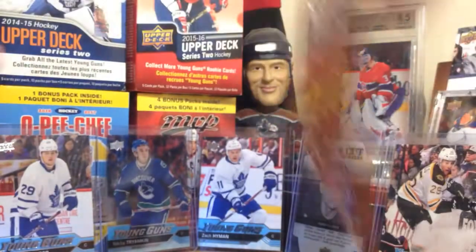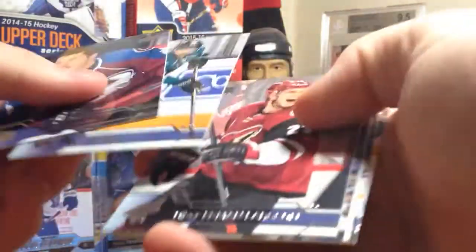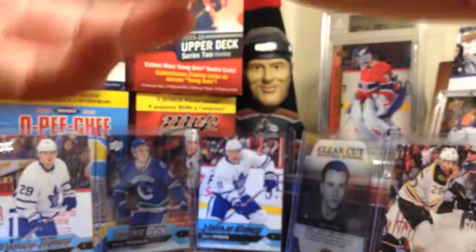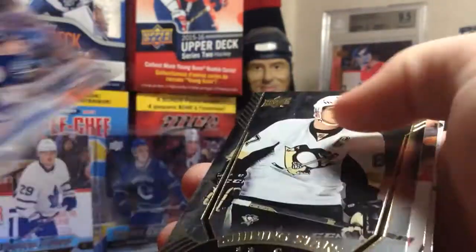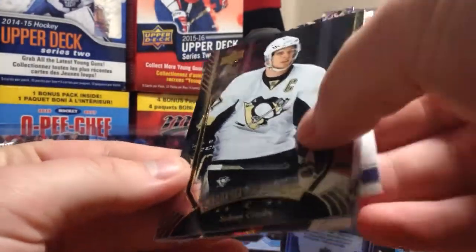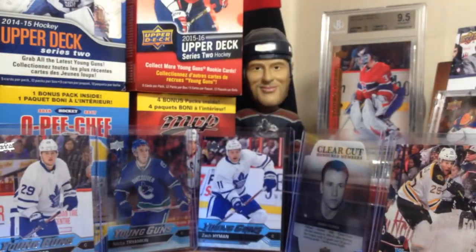All right, continuing on. We have nothing. Canvas Ryan Getzlaf — canvas cards look really nice. And I believe that's around halfway of the box. We've got another Shining Stars — Sidney Crosby. Now, is it only forwards for hobby, and then defense for tins and goalies for blasters or something like that? I think that's the way it works.